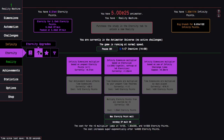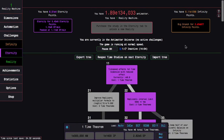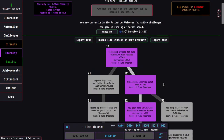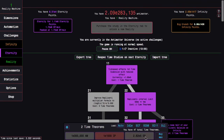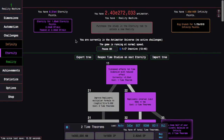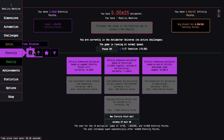This is kind of a slow spot of the game at this particular point, but once I start getting these, the game gets a lot faster. I'm up to E1460 infinity points, probably close to E1500, and this allows me to get probably another EP multiplier. Actually, the problem is it prioritizes time dimensions over the EP multiplier.